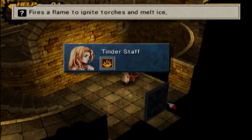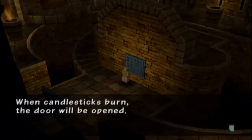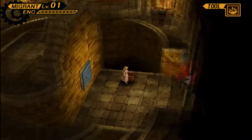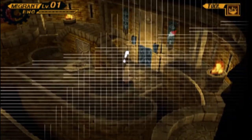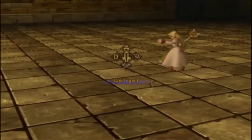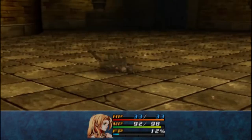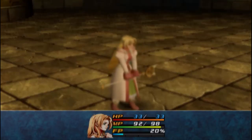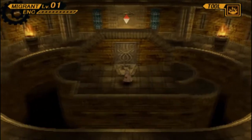Fire is a flame to ignite torches and melt ice. When candlesticks burn, the door will be opened. So we kind of need to go back up here and light those candles. More pillbugs. Before you fight the boss, you probably want to get to level six, which isn't really that hard. Starting at level one, you're going to gain levels pretty quickly. Can't quite get to that one from there.